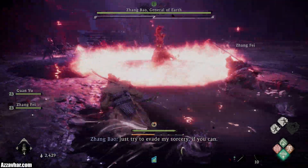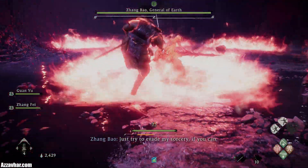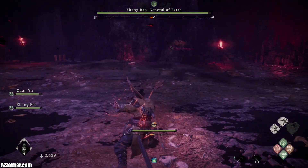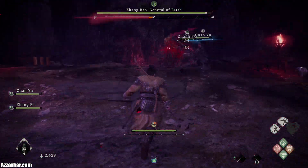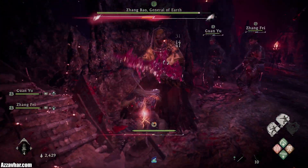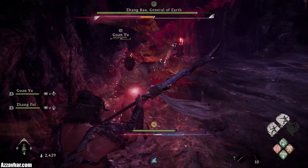We're going to use Unstoppable Force and then we want to jump or double jump over these flame attacks whilst making your way in. For the most part we're going to be doing a few light attacks and then a heavy attack, or a few light attacks and then a special attack. A few light then special — rinse and repeat.